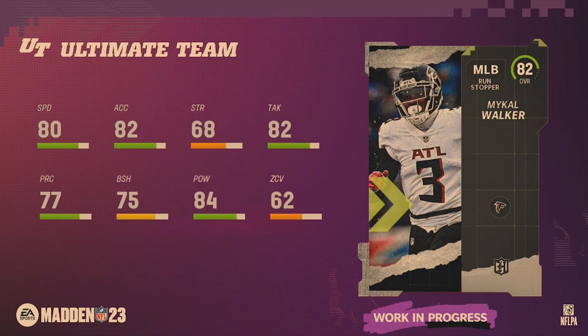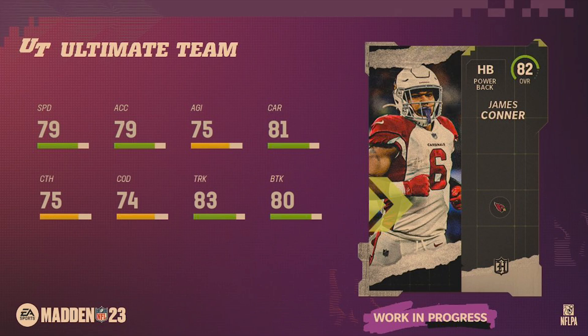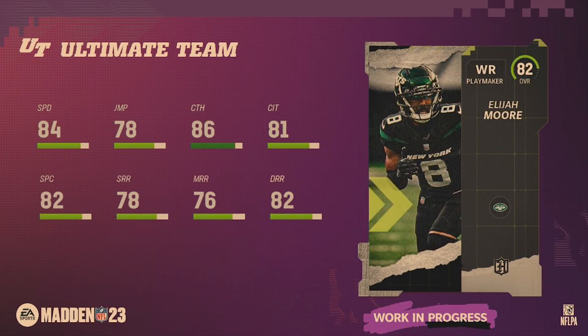Michael Walker is a middle linebacker run stopper, but with zone coverage at 62 and block shedding at 75, I have no real interest in choosing this card. James Connor also has no interest from me — 79 speed, seems like he's playing through some sort of injury on this card. Just not fast enough; decent catching at 75, but break tackle and acceleration are too low.